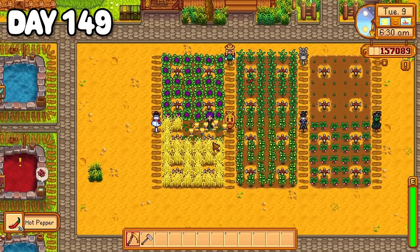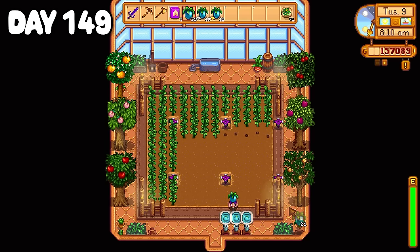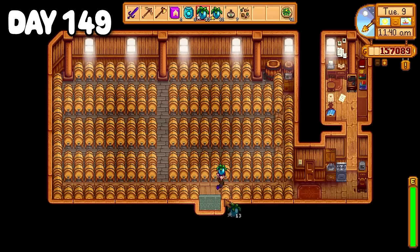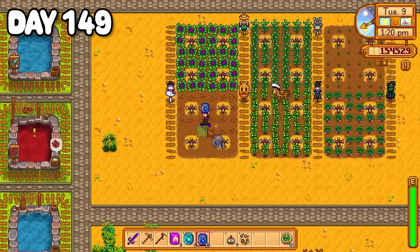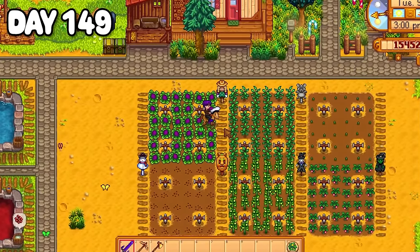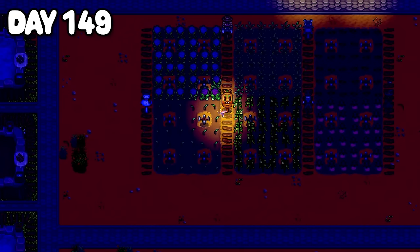Day 149 started with chopping wheat and lots of ancient fruit. I placed down my deluxe speed grow, turned the ancient fruit into seeds, and finally finished filling the greenhouse. The remaining fruit I put into kegs for some extra cash. Sally and I rode to Pierre's where I purchased some blueberry plants which I planted back on the farm. I didn't accomplish much for the rest of the day, kind of just faffed around the farm before heading to bed. Although a crop fairy did come overnight, so that was cool.